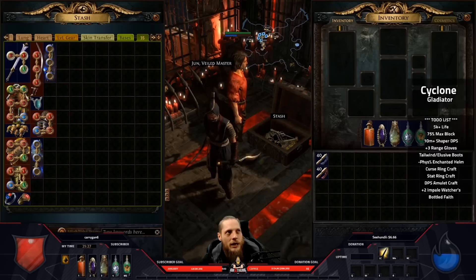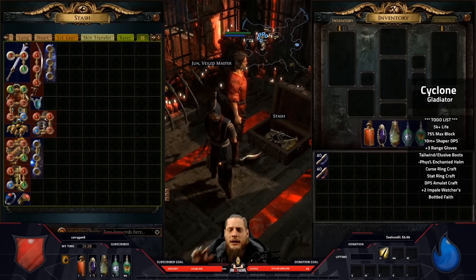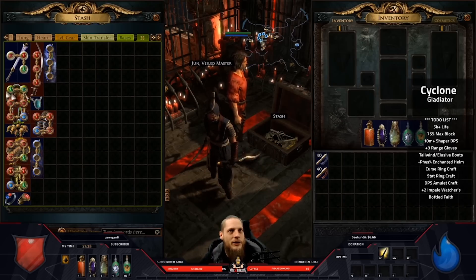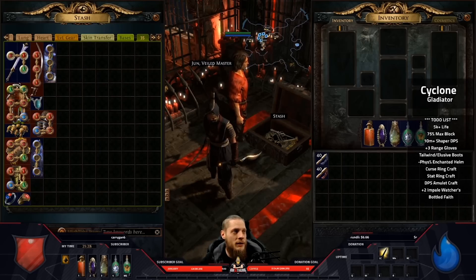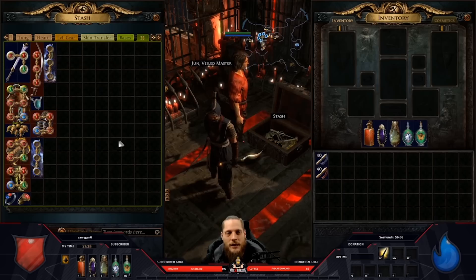Looking at my info box from stream, I still want to reach 5k life, 75 max block, then 10 million shaper DPS plus three-range gloves, then tailwind elusive boots. There are so many things I'd like to adjust, but I didn't make a lot of currency the past couple of days. I usually play a build for two or three days then switch, but this build I played for a week and really enjoyed it.